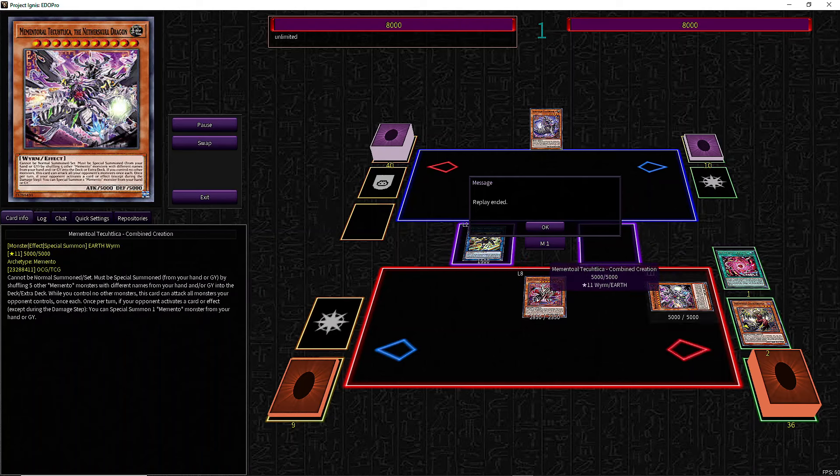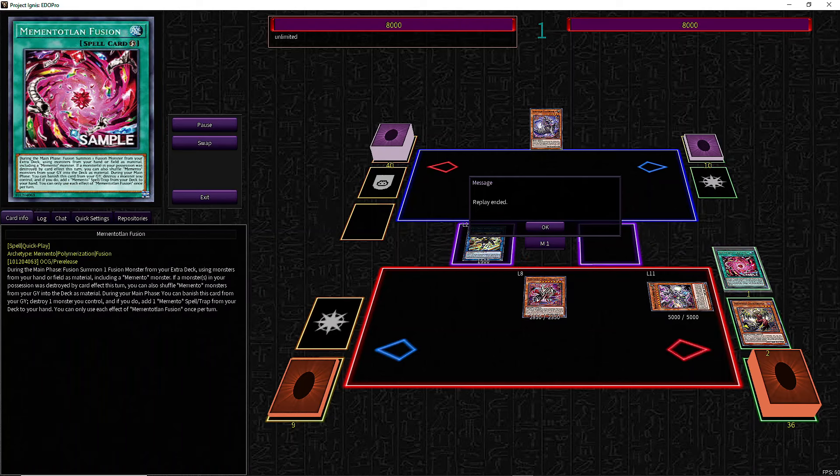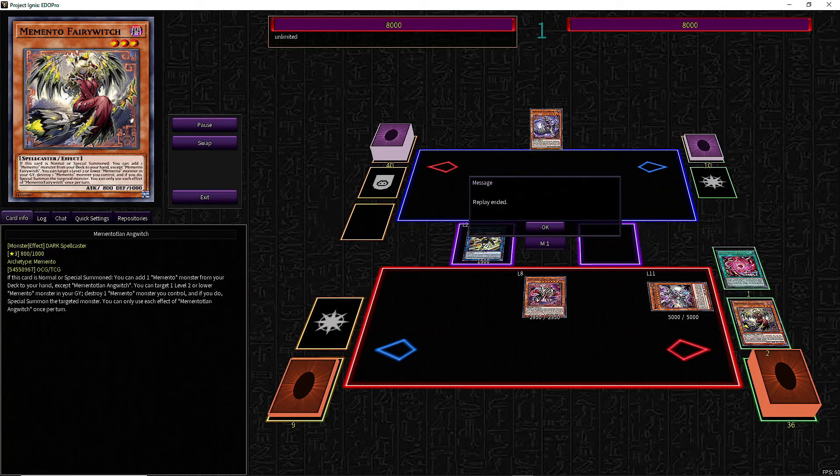We don't have a way to pop Horn Dragon, which isn't ideal either. Alternatively, we can end on Techyou, a trap, and Anguish in the graveyard without special summoning Horn Dragon if you prefer. As you can see, it's not the best starter, but still a good card for extension.